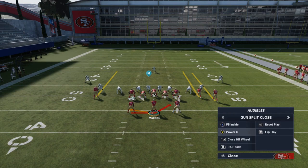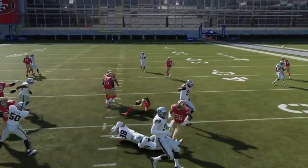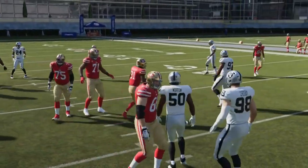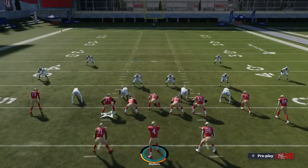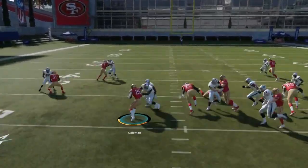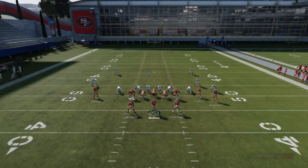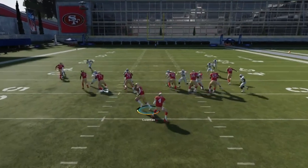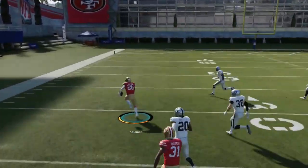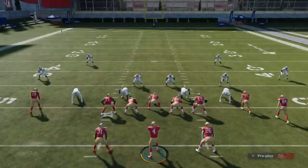I don't know if this defensive front really lends to either, but it would definitely be best if they're packing the box to try to go outside, and that would be with the Power O. I really made a poor read there — there was a hole right at the middle but I tried to take it outside because I pre-diagnosed it. To me, the best run play is definitely the fullback inside. I find it gets the best blocking, and it's one of the most explosive run plays in the game.